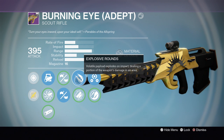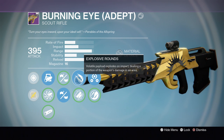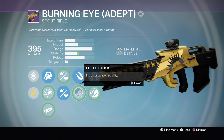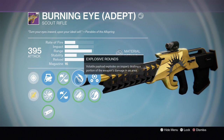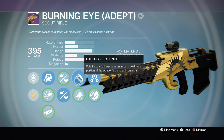It also comes with Explosive Rounds, which everybody knows is a very good perk — though not so great in the Crucible. It's alright for staggering enemies and getting them off balance, but most of the time enemies can fight through it. You also have Fitted Stock, which doesn't give you that much stability, so I kind of use Explosive Rounds for the precision shot combo.